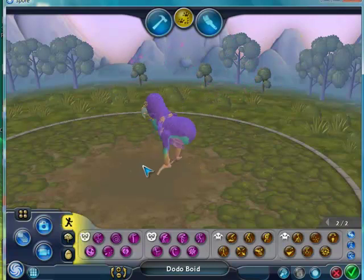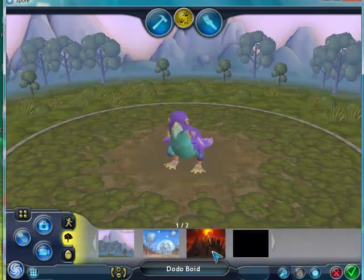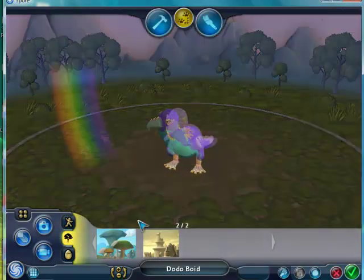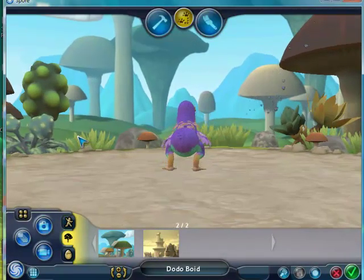So that's my creature. But there are a few backgrounds I'd like to show you guys, which are included with the Creepy and Cute pack. So let's go to the first one - I've got Mystical Land, with big mushrooms.